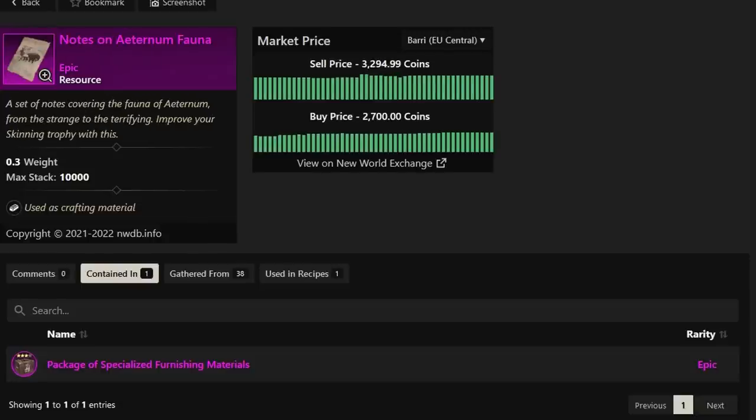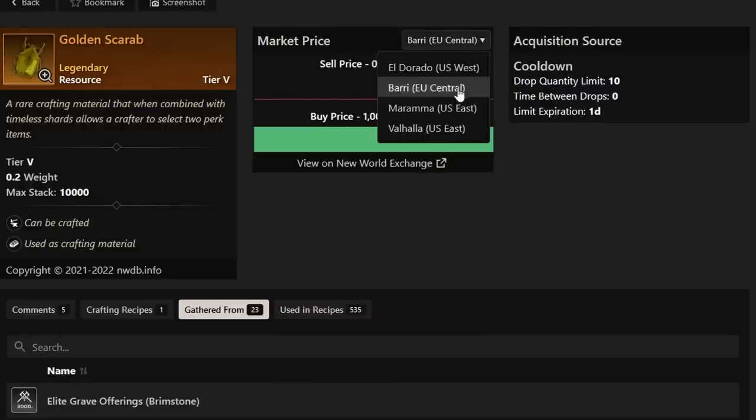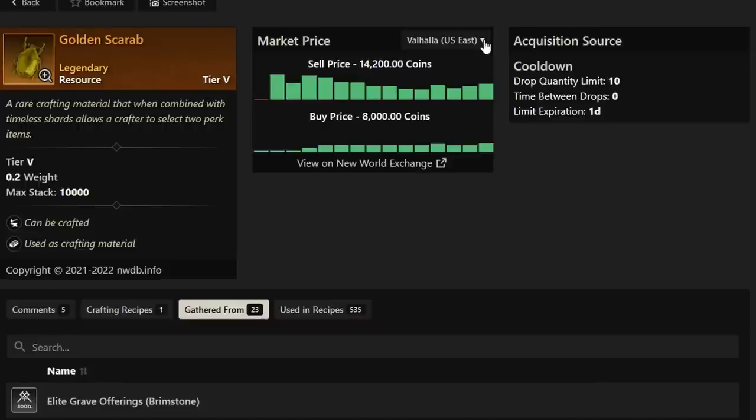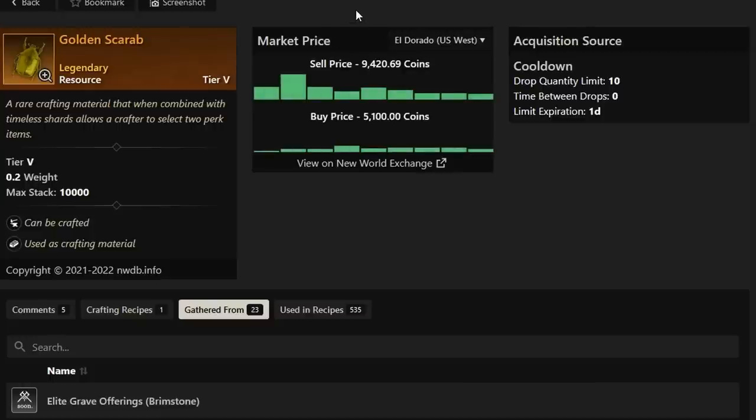So within one hour I got about 7,500 to 7,600 gold, and this doesn't include all of the other stuff I got. By looting all of these different chests by myself, I'm getting so many chances at so many different things — it's not always just going to be trophy pieces. I got legendary named items quite a bit as well. The biggest thing you can get here is a drop called the Golden Scarab, selling for as much as 25,000 gold, down to about 9,400 gold on El Dorado as the lowest sell price.